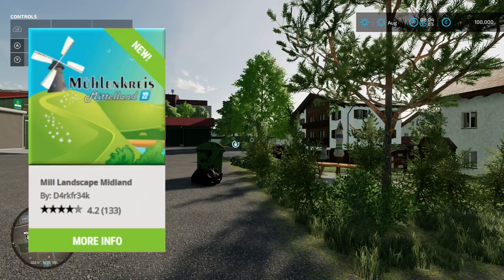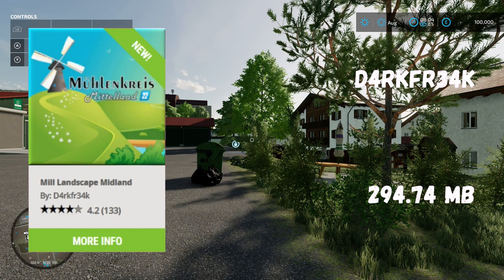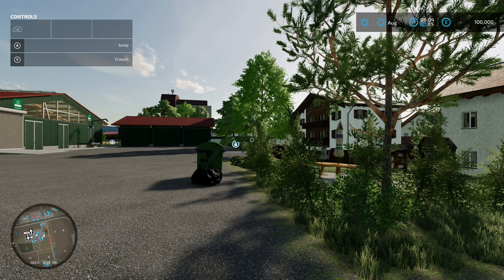This is Mill Landscape Midland by Dark Freak - 294.74 megabytes for the download. This looks interesting.